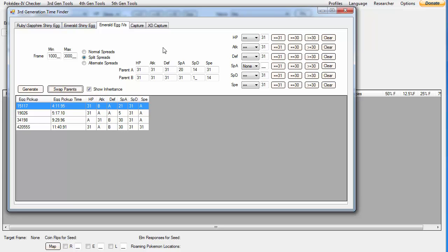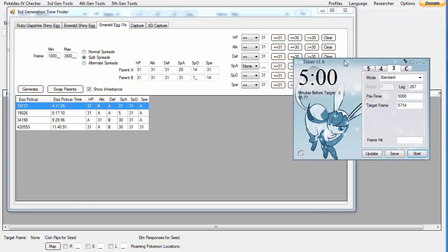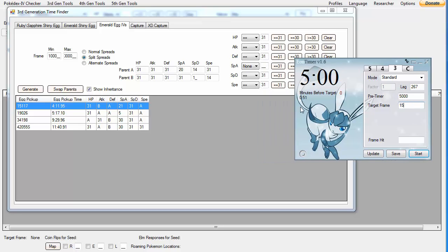Besides this, what you're going to want to do is take this frame — 15:11.7 — and put that into the Eon Timer. So you type in 15, then 11.7.